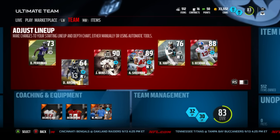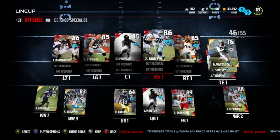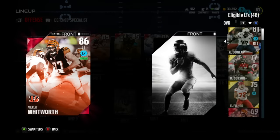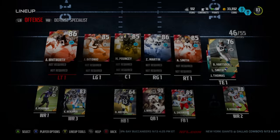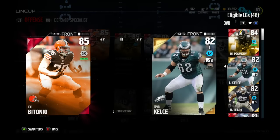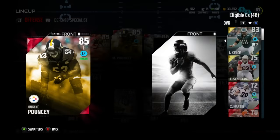First off I want to go over team, because team is probably the most important part of this. You're going to want a good offensive line. I do have an all-elite offensive line, but if you have all golds that's fine. I have around 85 overall gold backups for all these guys. The best run blocking left tackle in the game has 94 run block, and the best run blocking golds — Leary has 95 run block — they're around a couple thousand coins each.